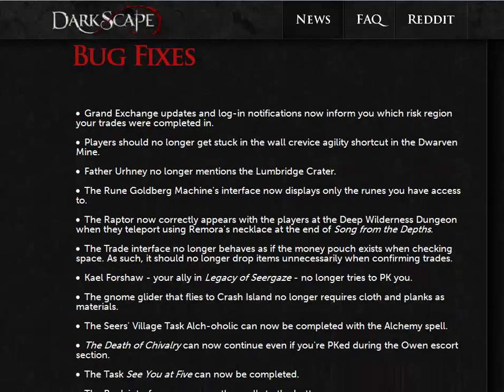Moving down to bug fixes. Grand Exchange updates and login notifications now inform you which risk region your trades were completed in. Players should no longer get stuck in the wall crevice agility shortcut in the dwarven mine. Father Urhney no longer mentions the Lumbridge crater. The ruined Goldberg machines interface now displays only the ruins you have access to. The raptor now correctly appears in the players at the deep wilderness dungeon when they teleport using Remora's necklace at the end of Song of the Depths. The trade interface no longer behaves as if the money pouch exists when checking space, and should no longer drop items unnecessarily when confirming trades.